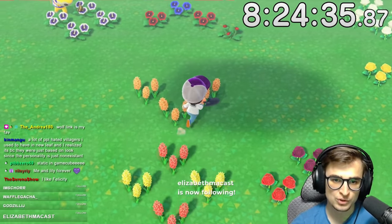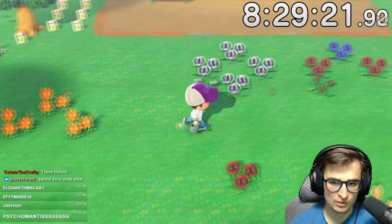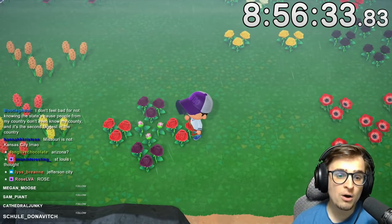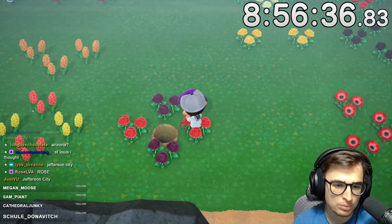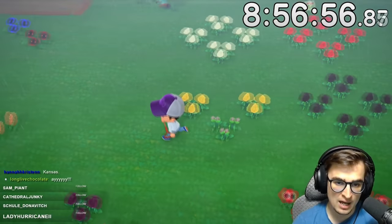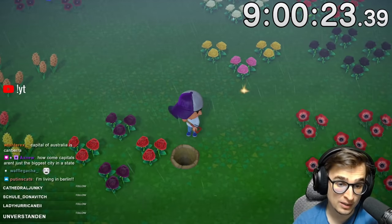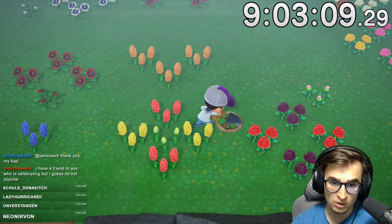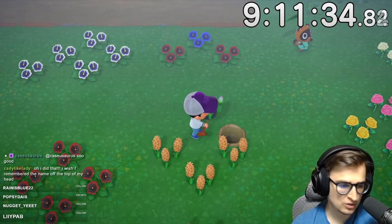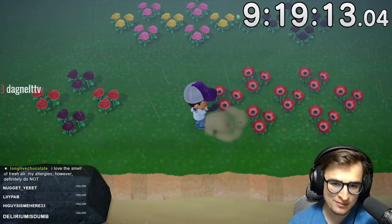Not too long after that, we get another hybrid red pansy — those are coming nice and quickly. We make another big leap towards getting blue roses by getting a hybrid pink rose from those purple and red breeds. So now we move that over to the yellow seeds to make hybrid reds, and then two hybrid reds will make a blue rose — just one step away now. We finish up the last hyacinth by getting a purple, and our hybrid red windflowers give us a purple windflower, marking the completion of windflowers as well.